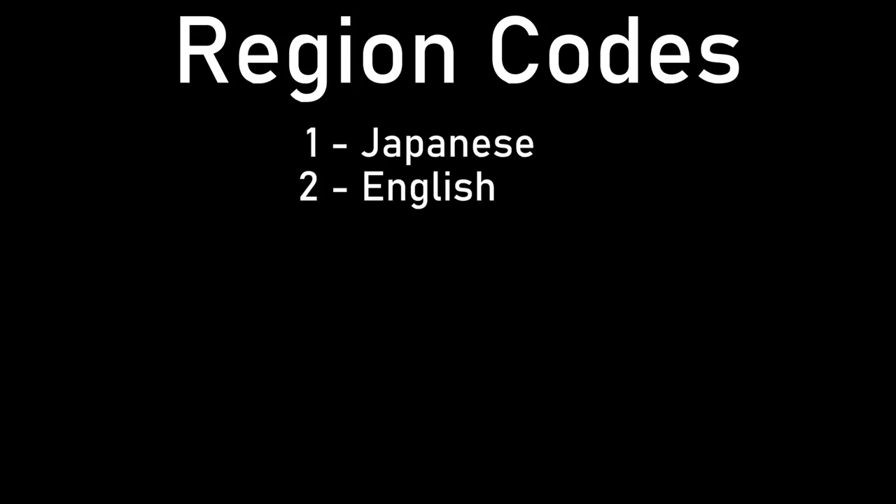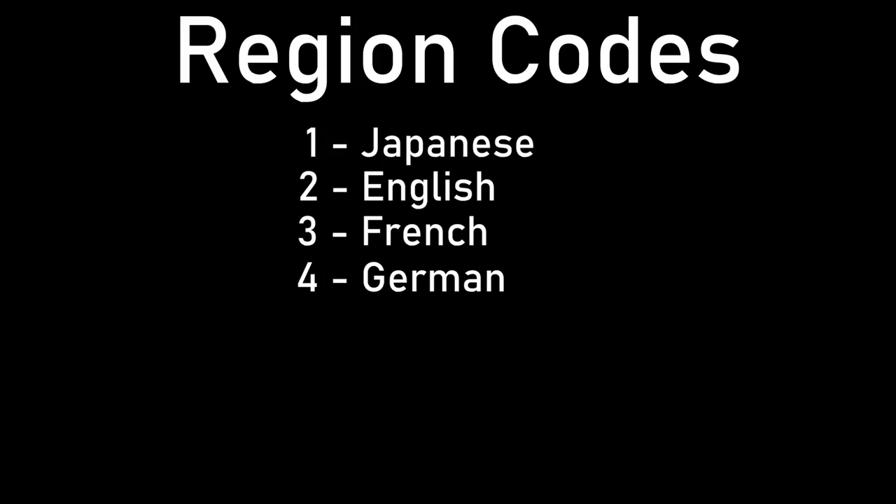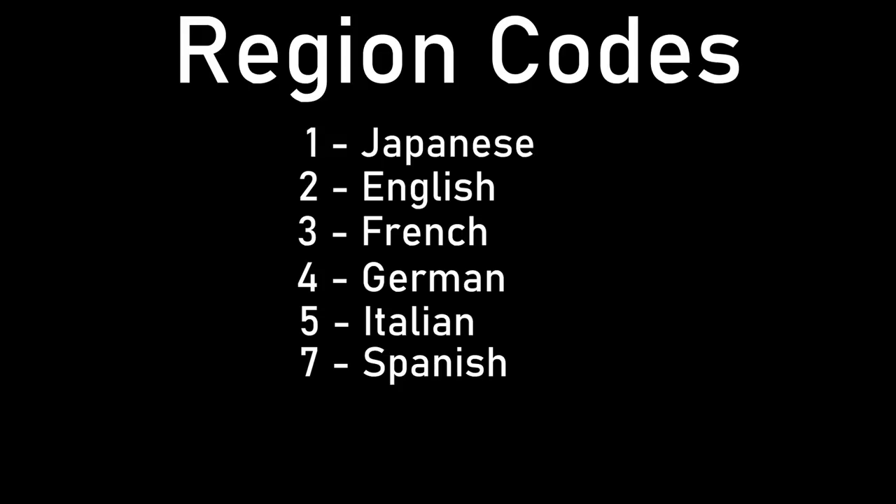The region codes are as follows: one for Japanese, two for English, three for French, four for German, five for Italian, and seven for Spanish. Why did they skip six? Is there like an unreleased language or something?